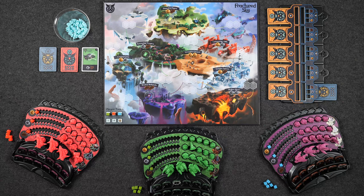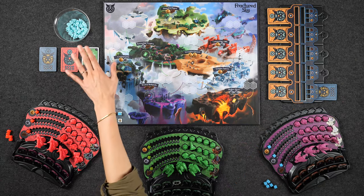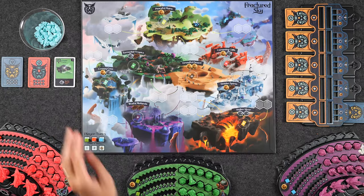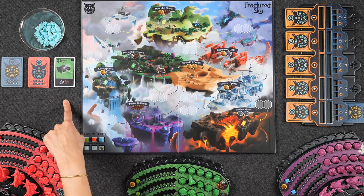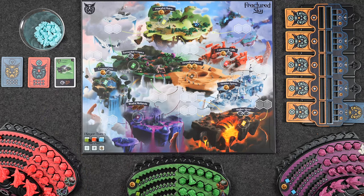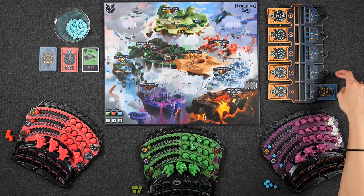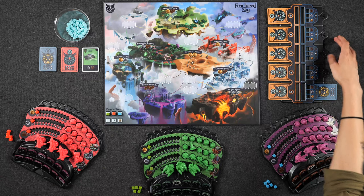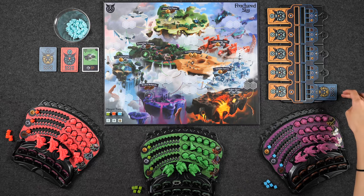The way this game works is it's played over the course of five rounds. Each round, a certain number of starfall pieces are going to fall in different locations. One location is always going to be public, so we'll always know where at least one of the starfalls is going to go — for example, if this were the first round, it would be falling in torrential tropics. In addition, there's also going to be a certain number of hidden locations that receive starfall, and the number of those locations is equal to whatever round you're in, so the first round we have one public starfall and one hidden.